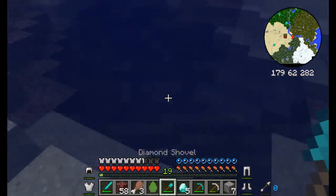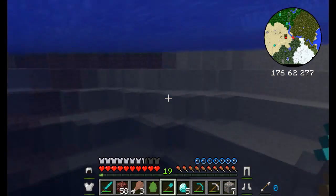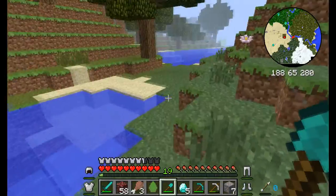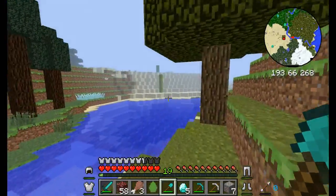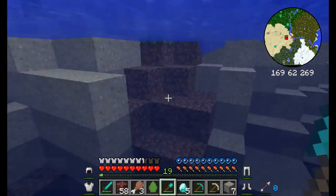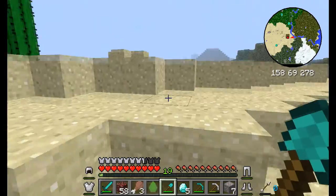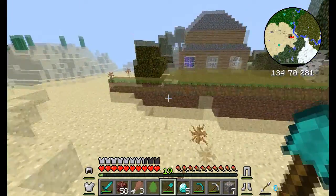I wonder if there's any clay down here because I do need clay. On my main map I see there's like a lake or something — usually clay spawns in big bodies of water like that. I'm gonna head over that way and empty my inventory out at the house since I'm close, that way I'm not throwing stuff out while mining clay.